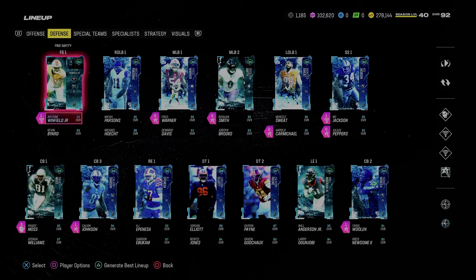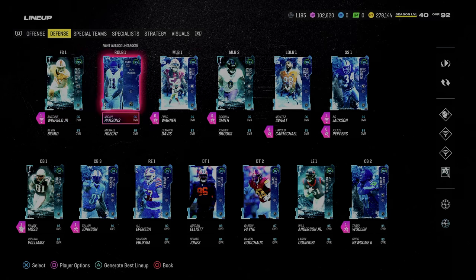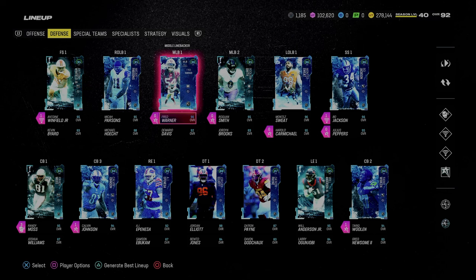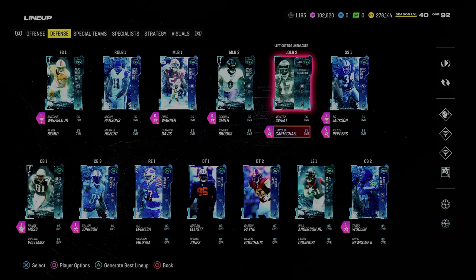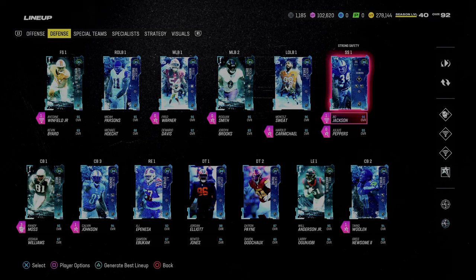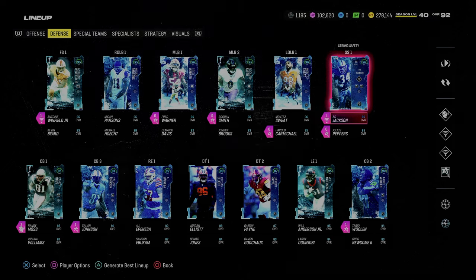Another really valuable thing about this theme team is they have a lot of players that get Pick Artist or Lurk Artist for 0 AP. Fred Warner gets it for 0 AP. Rob Gronkowski gets it — he's one of the better cards in the game right now, just too expensive for me. Deion Sanders gets Lurk Artist for 0 AP. Harold Carmichael gets Lurk Artist for 0 AP. Bo Jackson gets Pick Artist for 0 AP and Deep End Zone KO for 1 AP. They just have a lot of really good value in terms of abilities.